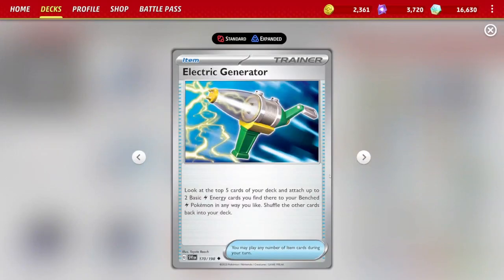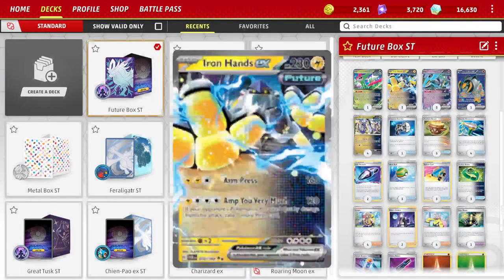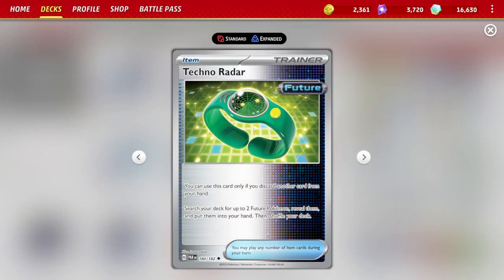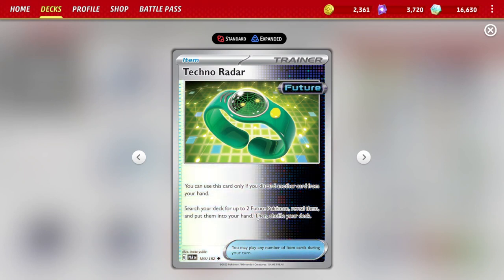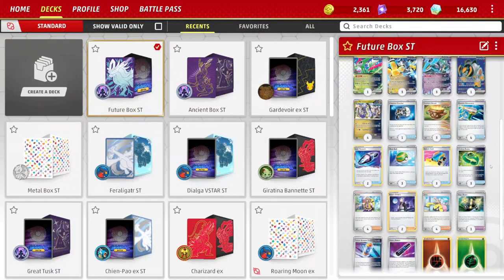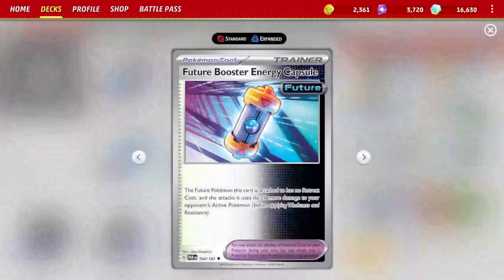For trainers, we're using Electric Generator — if we can thin enough cards from the deck, it can grab electric energy off the top five cards and attach them to bench electric Pokemon, primarily to power up Iron Hands. Techno Radar lets you discard one card from your hand to search your deck for two Future Pokemon and put them in your hand — very efficient for getting out your Iron Crowns and Iron Hands. Just make sure you have a card you don't mind discarding before you use it.